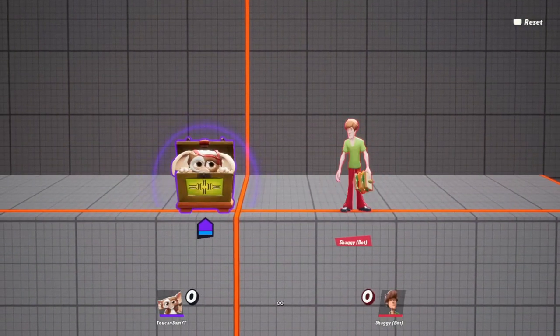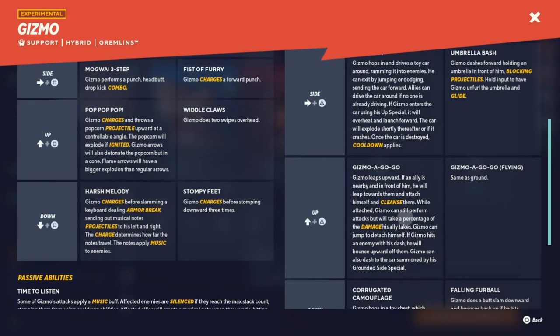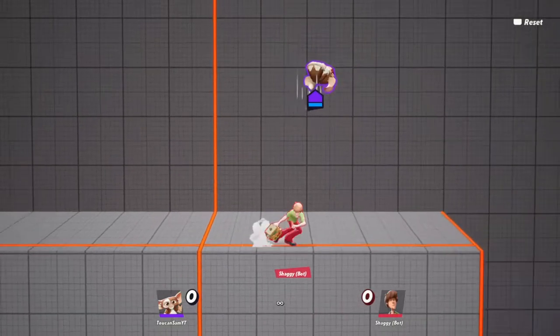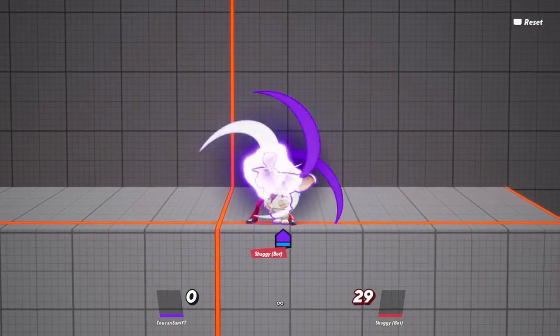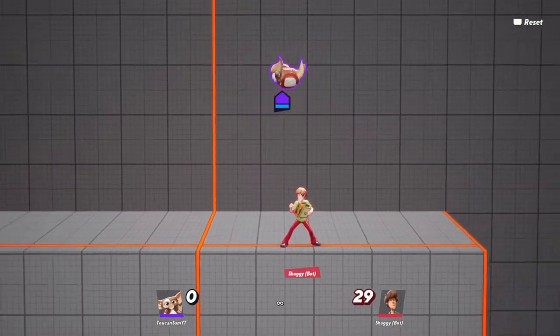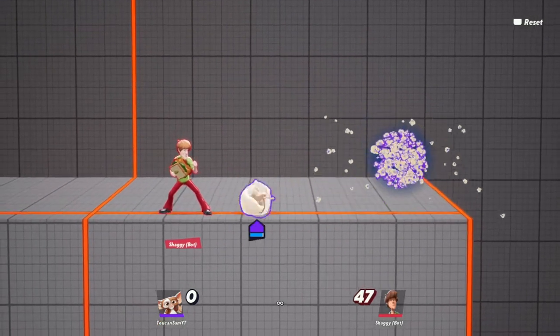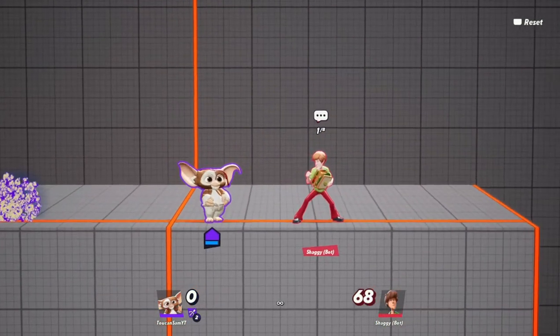Let's see what else we got. Ooh, the box! Hop in the box — what does the box do? Blocks projectiles. Gizmo does it, lets slam downwards and bounces back up. Oh wait — oh, that's filthy!